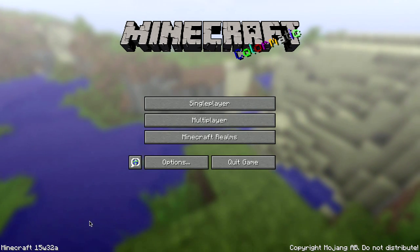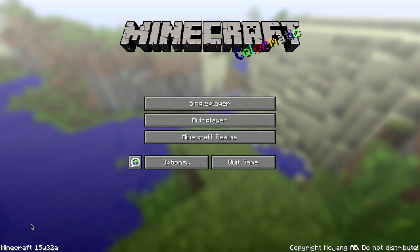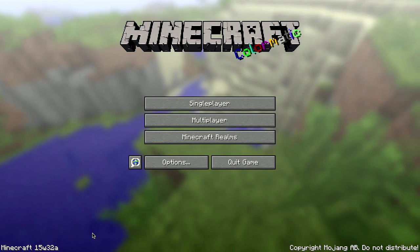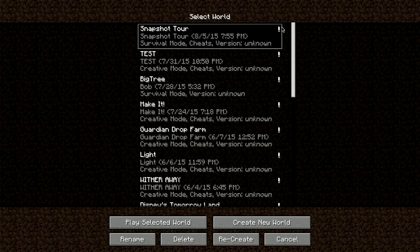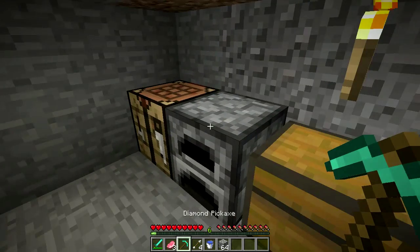Welcome, this is Theron and welcome to the Minecraft Snapshot Tour. Today is August 5th, 2015 and Mojang released snapshot 15w32a. I haven't looked at the release notes, I have no idea what's in here. Don't forget to backup your world before you load in the snapshot — I have already done so. That's actually a really nice little touch so you don't accidentally goof everything up.